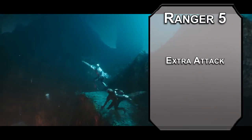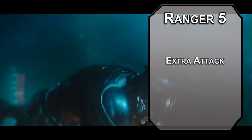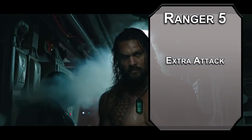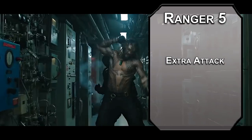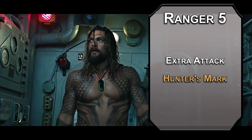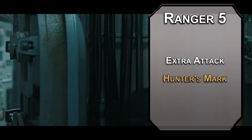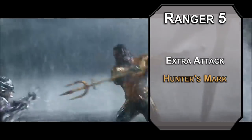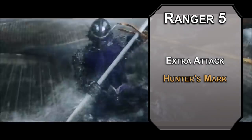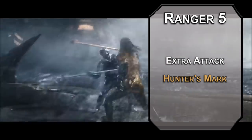Fifth level rangers get an extra attack, letting you attack twice instead of once as an action. You can also learn second level ranger spells, but I don't really like any of these for Arthur. Instead, grab Hunter's Mark from the first level. This lets you pick a target to deal an extra d6 damage with your weapon attacks for up to an hour, and if you kill the creature in that time, you can move it to another creature as a bonus action. This brings your trident up to the level it should be — it's a legendary symbol of royalty, 1d6 is not enough.